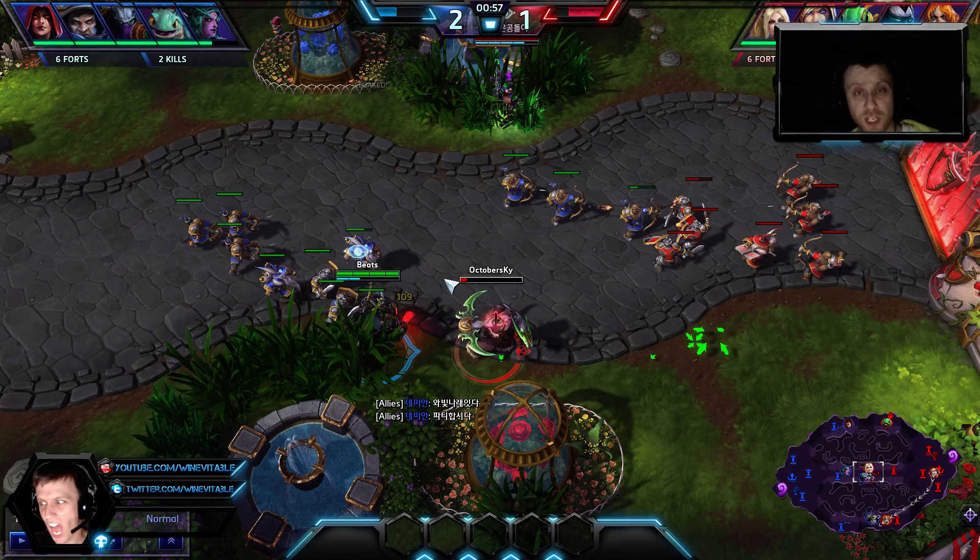First, we're going to look at the actual play during the night cycle, how to approach that as a team, gearing up and putting yourself in a good position, and then dealing with a terror. When you actually do get a terror, how should you use it correctly? What's the most optimal way, what can you get out of it?